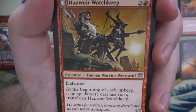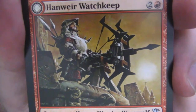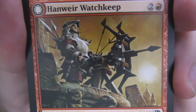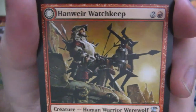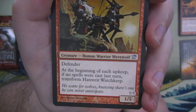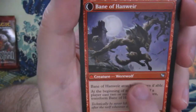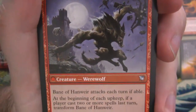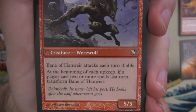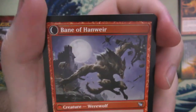Then we've got a garbage token and a Hanweir Watchkeep as the flip card. You've got a nice little battlement crossbow ballista type thing — I guess we'd call this a ballista since it's not handheld. It's a 1-5 defender and it says 'he scans for wolves knowing there's one he can never anticipate' — and the one he can never anticipate is himself! You can see he's ripped this battlement off and is now carrying it in his hand. It's a 5-5 and it says 'technically he never left his post. He looks after the wolf wherever it goes.' Fair.